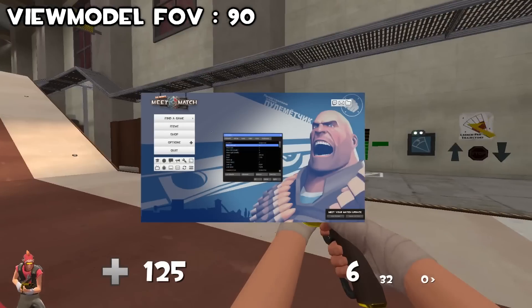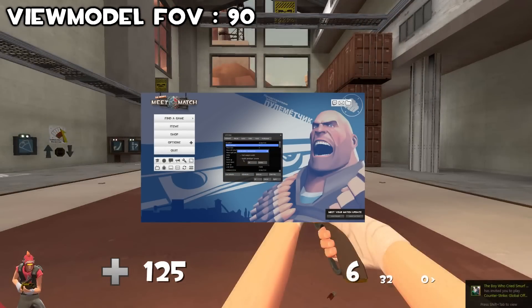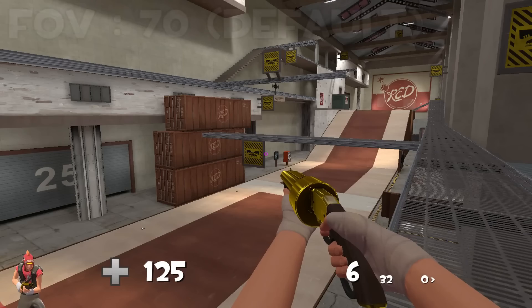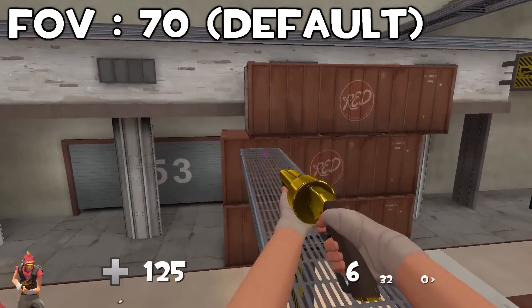To change your view model FOV, enable the developer console in the advanced settings and press the tilde key to open it, then type in 'viewmodel_fov' followed by the number you want it to be. General FOV is how much of the map you can see around you.